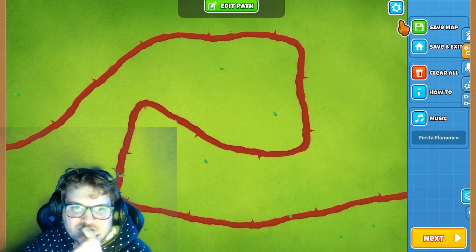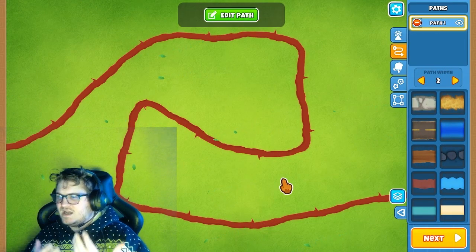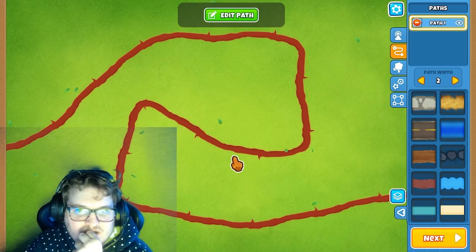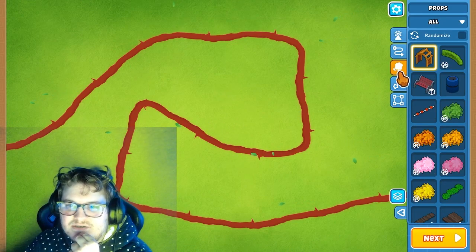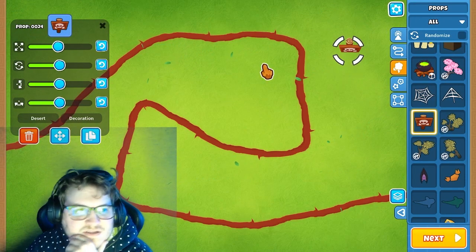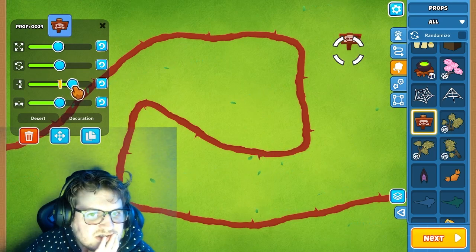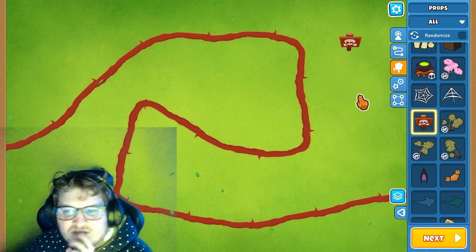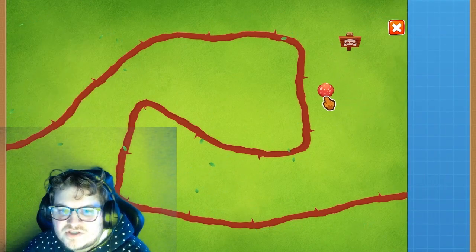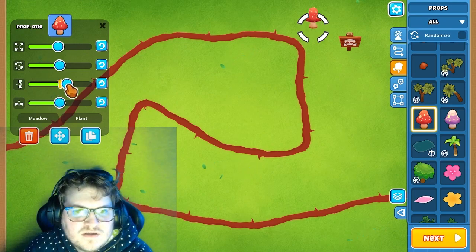I'm gonna make some changes here. This skull sign — can I get it like this? Nice. I want a shroom in here because I like shrooms. Let's see, it's a shroom right? That's cool, that's amazing.